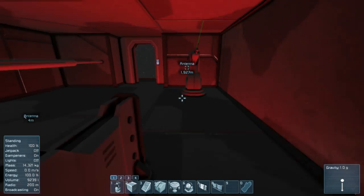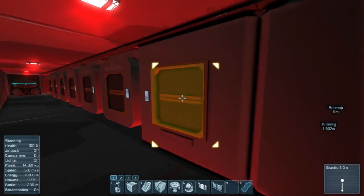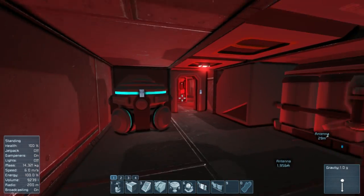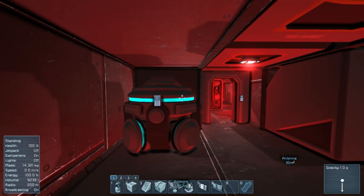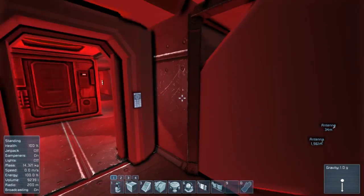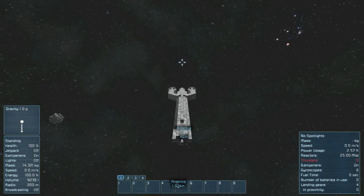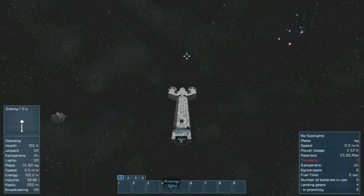I've got some interior stuff done. We've got interior turrets, lighting, antenna, reactors, arc furnace, assembler for basic manufacturing. I think any capital class ship should have at least an arc furnace and assembler, unless it's a gunboat. Gravity generator, medical bay, remote control, cockpit, backup cockpit. The main cockpit's right here. You can see the marine deck where all the passengers would be, so you can watch them depart.